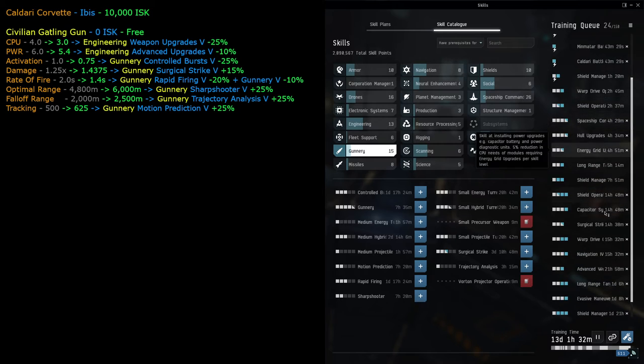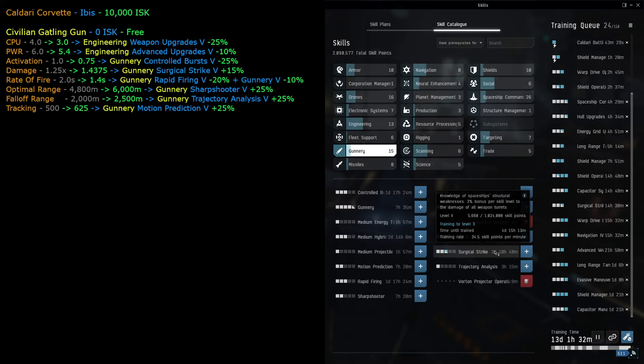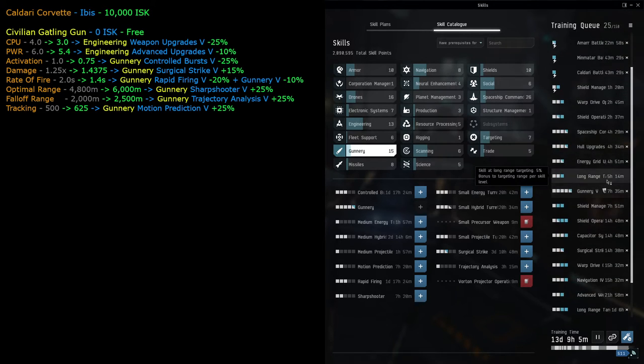We're focused mostly on intelligence and memory skills right now - all the core ship skills train faster with our current remap. The perception/willpower skills we'll get to level three, the others up to level four since they're quicker. For gunnery itself - it takes a while, over three days, but it's required to use large guns. We can put gunnery at the top since it's almost done training and unlocks large hybrid turrets.